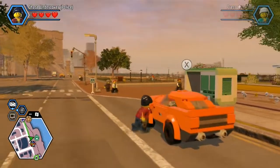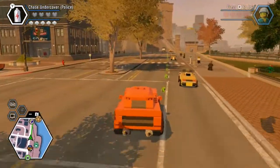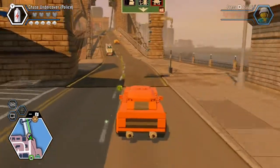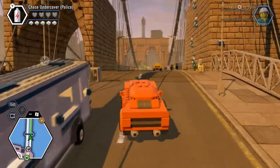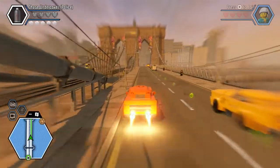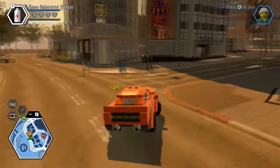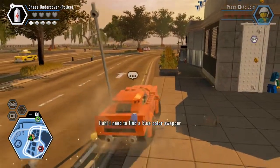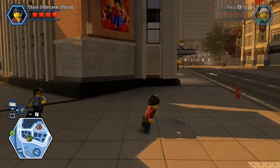I believe this will work. Now let's see — the Forrest Blackwell. These people are crazy, jumping in front of a moving car like that. We need to get there fast! We made it. Now we need to find a color swapper.